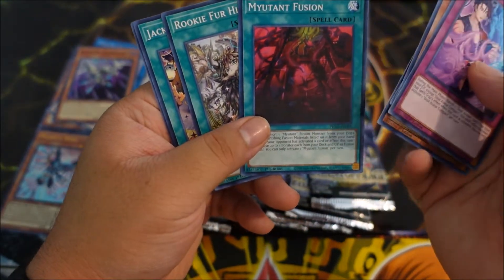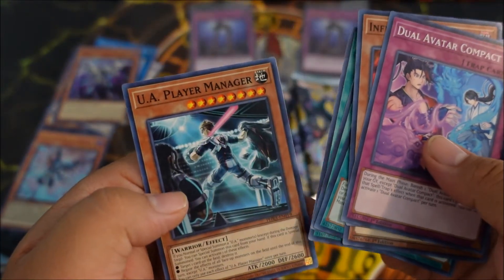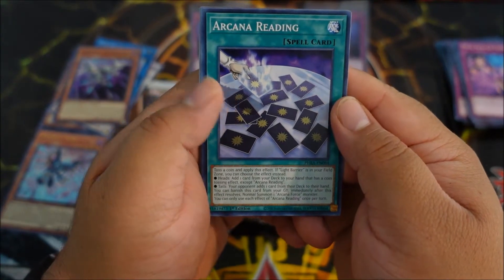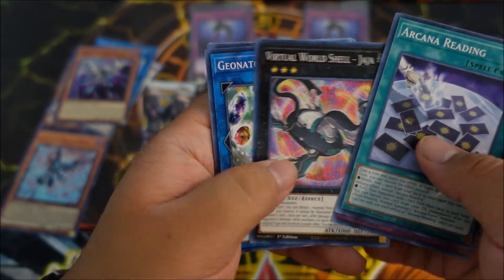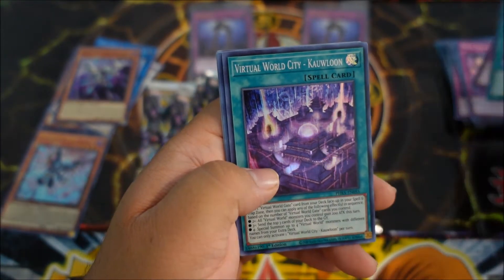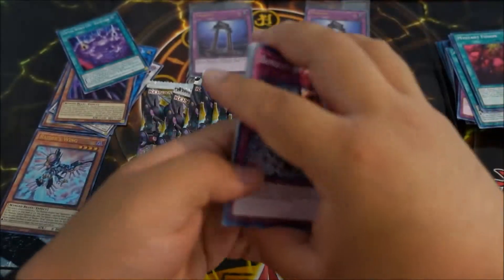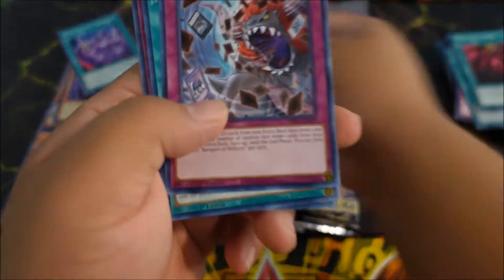Mutant Fusion — that is an interesting looking card, that is nice. Jack in the Hand again. Oh, you — a Player Manager, so you're a support card, very interesting. Arcana Reading — hold on, is that the dude from GX, like Sartorius? That is so cool. Dual Avatar again, Virtual World Shell — cool, nice looking card. Generator, and there we go — Virtual World City Kauwlo, weird name but cool design and nice artwork. Another Mutant Fusion. Can we get Zeus out of these 16 packs?